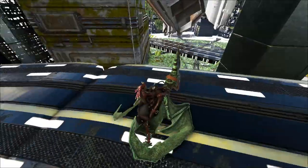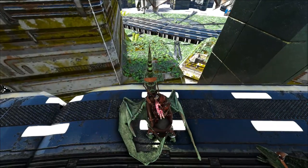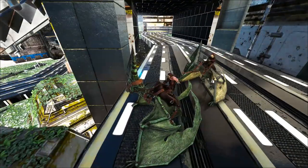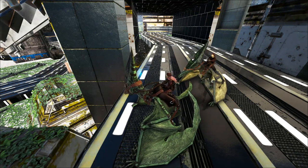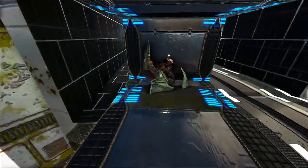This is where the obelisk is, and this is where the rock drakes hang out down below. As long as you're on this upper platform you should be okay — they occasionally can crawl up and notice you but for the most part they stay far enough down that they don't mess with you too much.